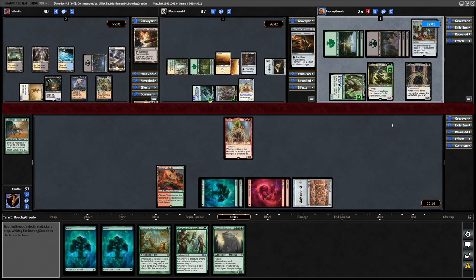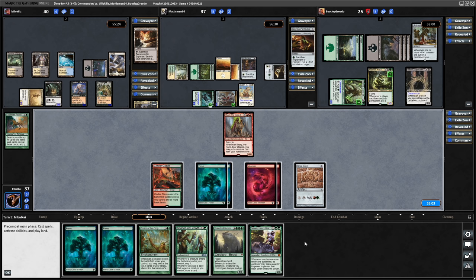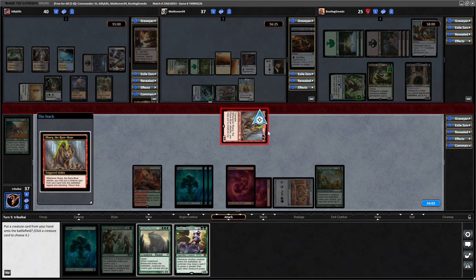Are we going to draw into a card that we can cheat in with Ilharg? Well, I don't mind cheating in a Selvala. So how about a Cream of the Crop here first. And then we'll swing in towards Greedo - who's getting a lot of hate here and probably rightly so. Yeah, why don't we go in at Greedo as well and offer up the trade. Ilharg will trigger.